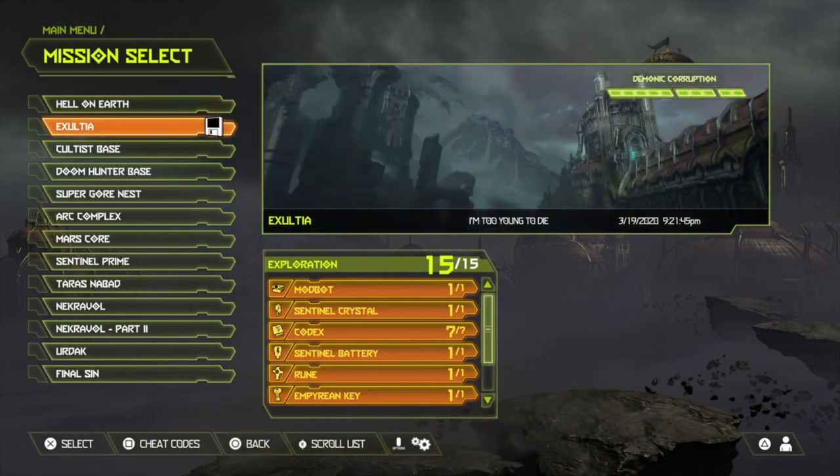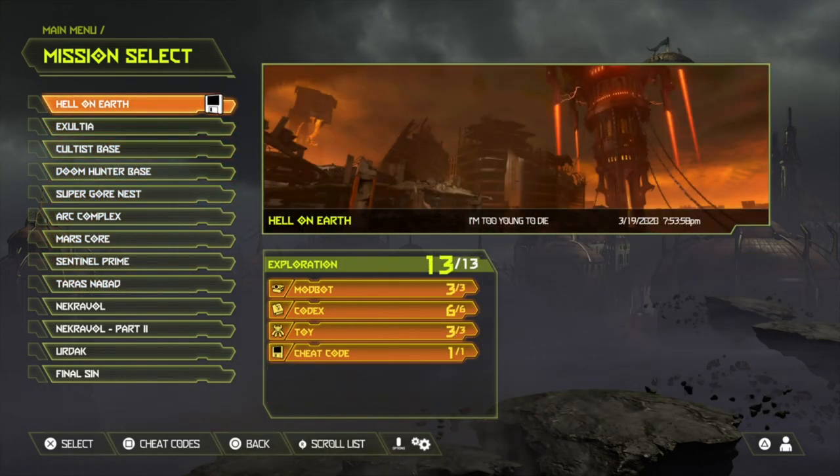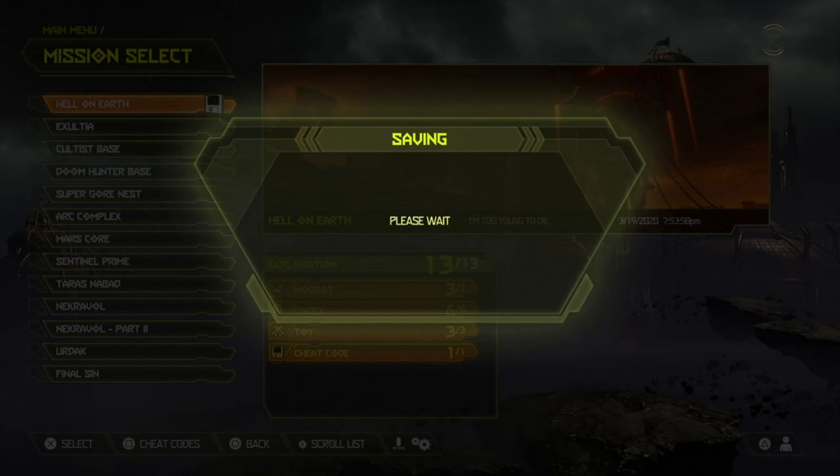you can choose any of the levels on the list. Some people have chosen Sentinel Prime, but I'm not going to do that because I can't be bothered with the boss at the end. So I'm going to do Hell on Earth.